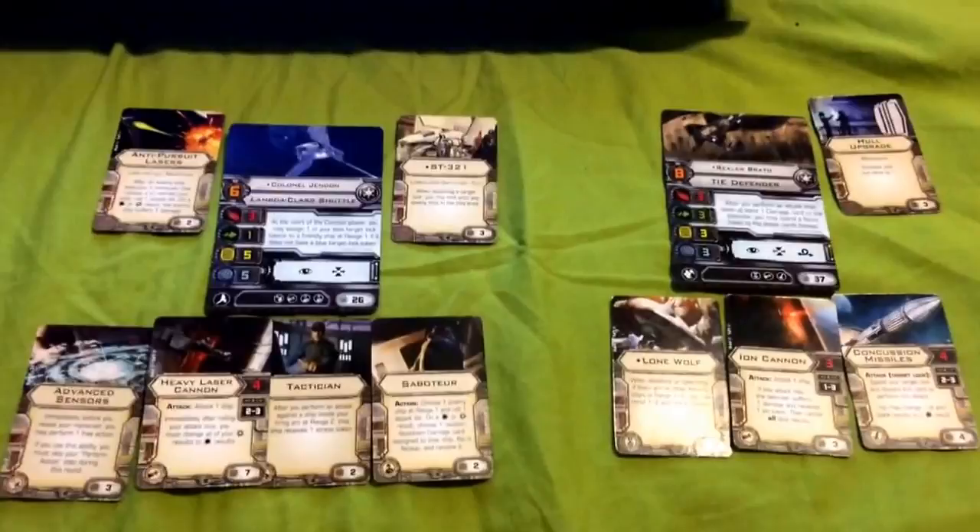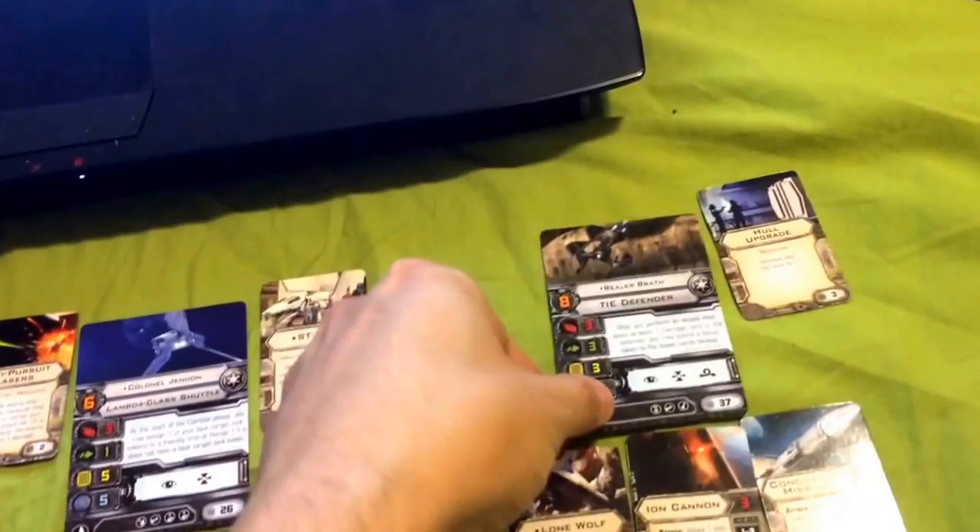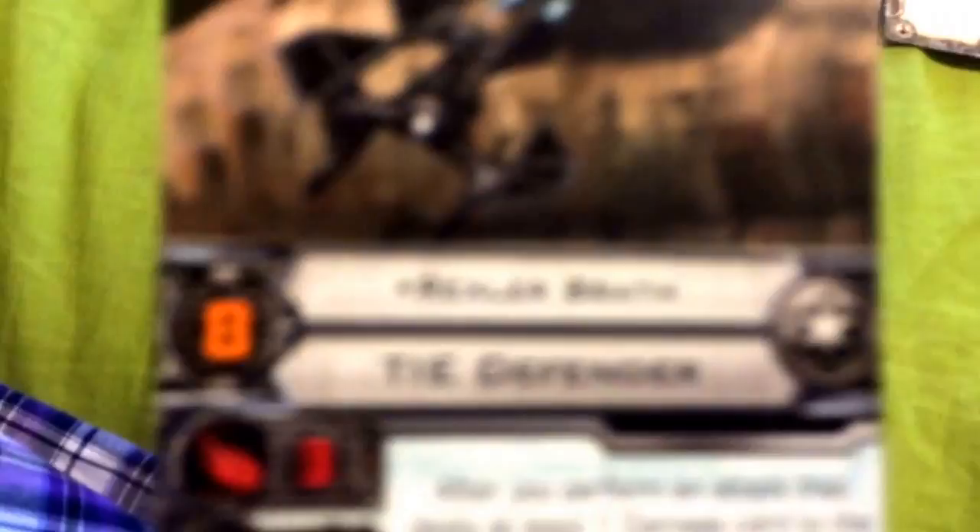The total squad point cost of this build is 94, which basically means that you will most likely get initiative when you take this build to the field. With that said, let's focus on the first ship: the TIE Defender, piloted by Colonel Rexler Brath.